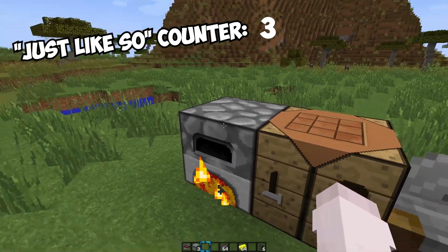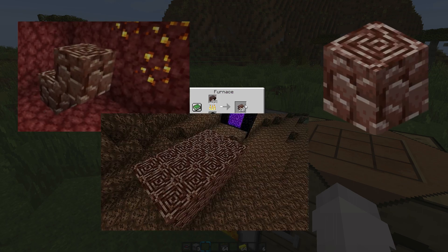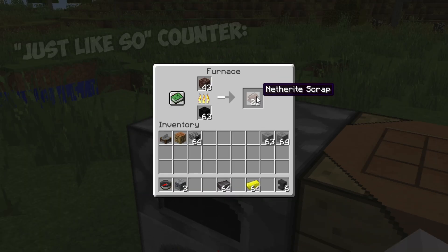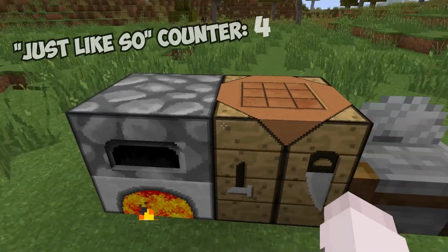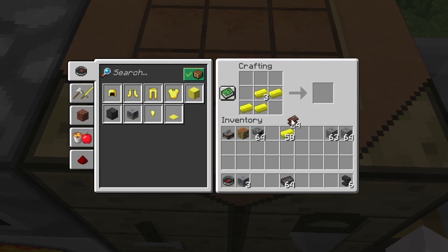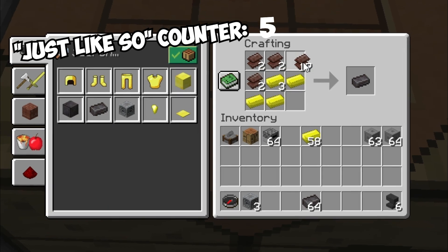Now we need to make netherite scrap. To make netherite scrap, you need ancient debris. Ancient debris is found in the Nether — you can mine it there. Then you put it in a furnace and smelt it with coal or wood or anything, and you'll have netherite scrap. Your goal with netherite scrap is to make a netherite ingot. So you go into your crafting table, open it up, put your gold in and your netherite scrap just like so — and there you have one netherite ingot.